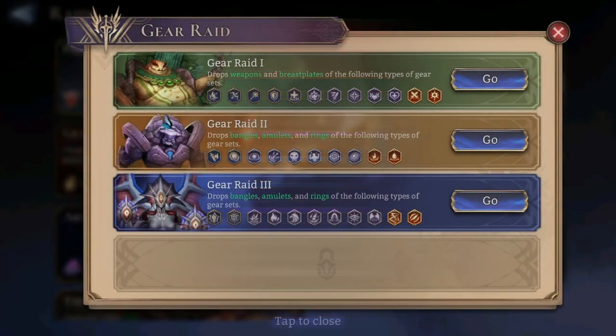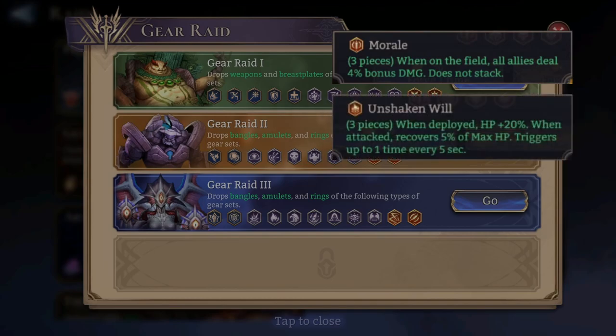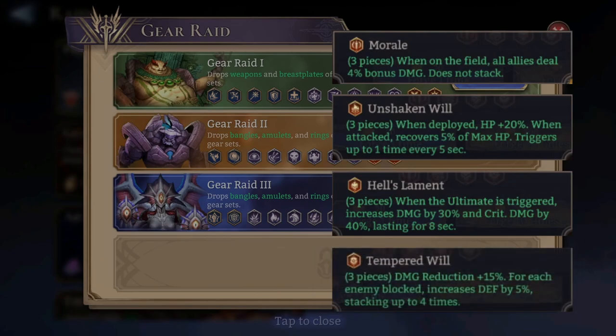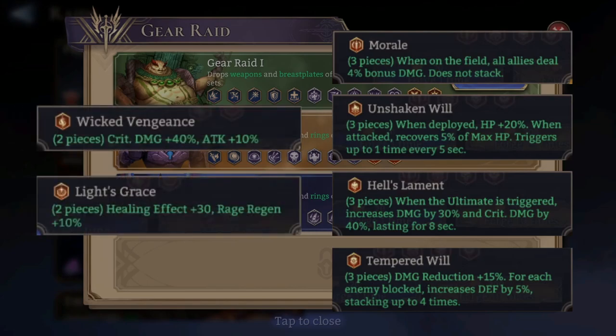So this is quite amazing. These are part of four new right-side gear sets and two new left-side gear sets. The right-side sets are: the Moral set, the Unshaken Will set, Hell's Lament set, and the Tempered Will set. For the left side gear: the Wicked Vengeance set and the Light Grace set. Using currency farmed from this gear raid, you will be able to farm these new sets.